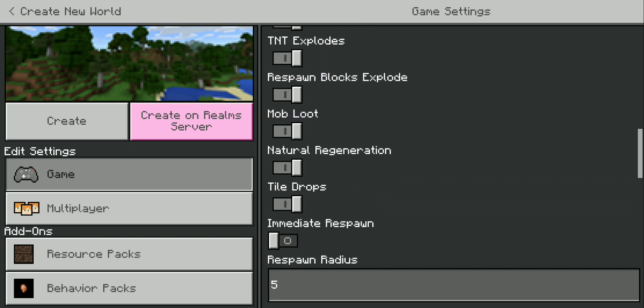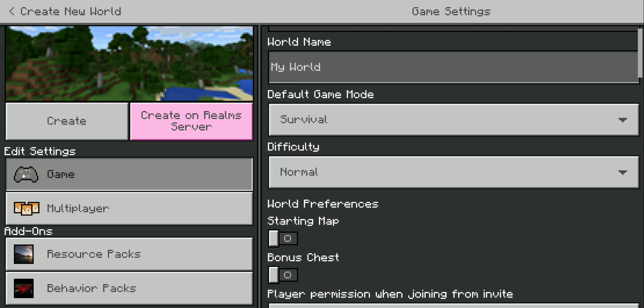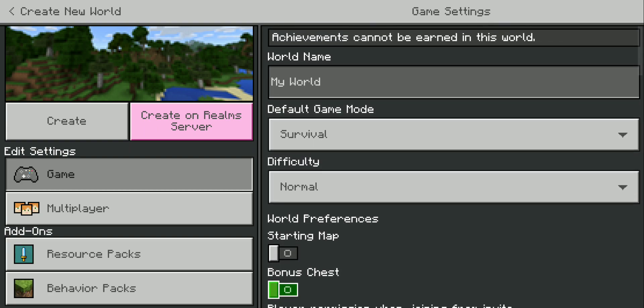All the other settings you don't really need to worry about. Then you click Create.